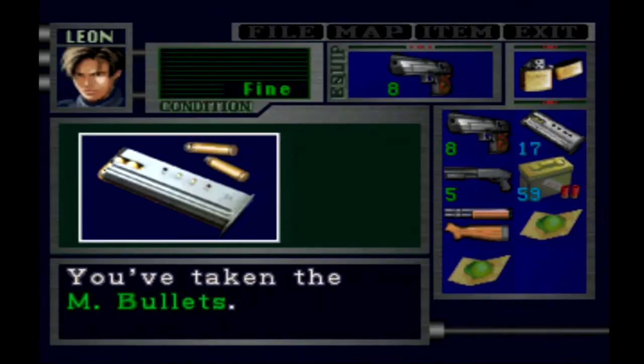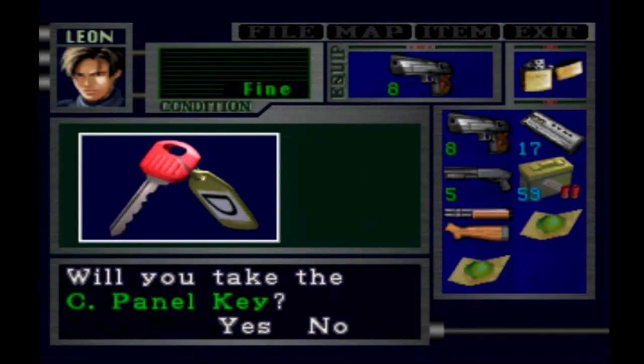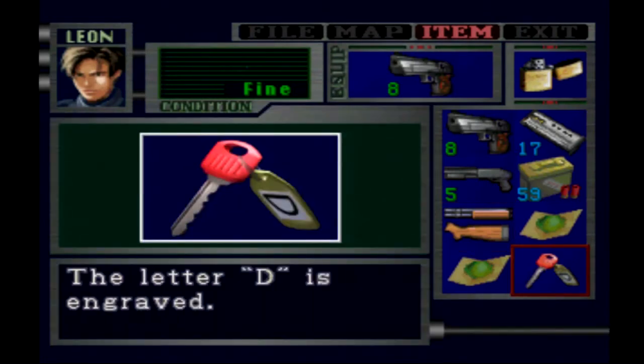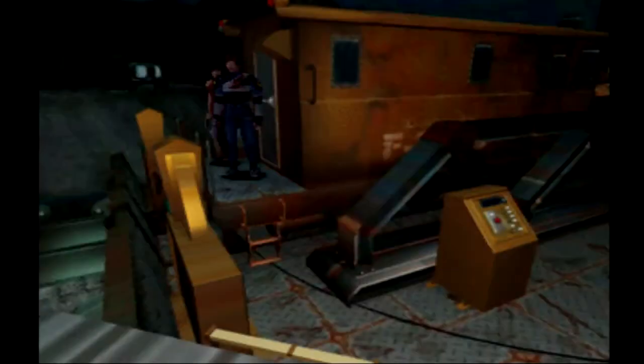We're going to grab these magnum bullets because it's always good to have a nice supply of those, and then we're also going to grab this key in here. We're going to take the control panel key — it's a key to activate the control panel, the letter D is engraved on it. Of course it can't just be in the system, so now we have to go all the way outside to activate the little control switch.